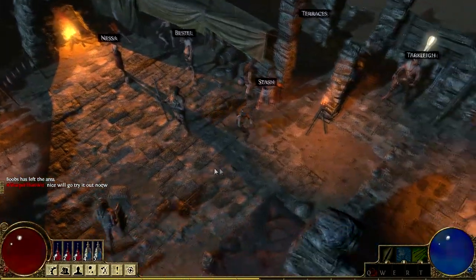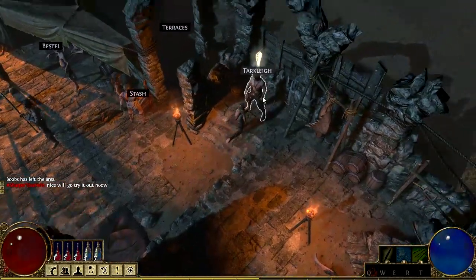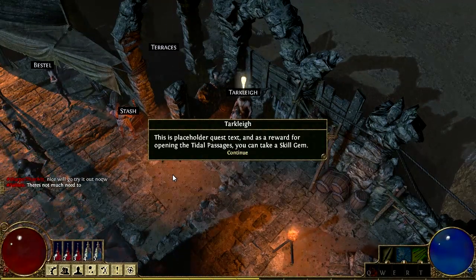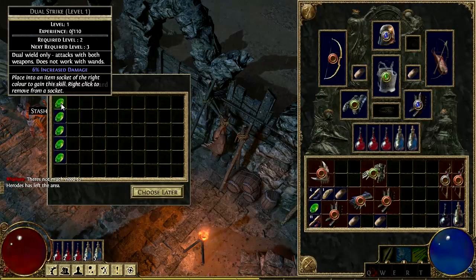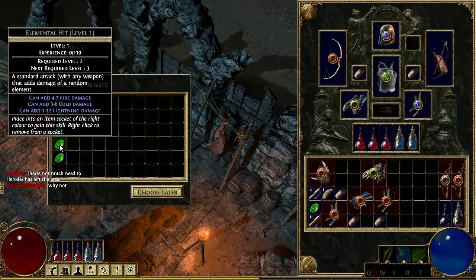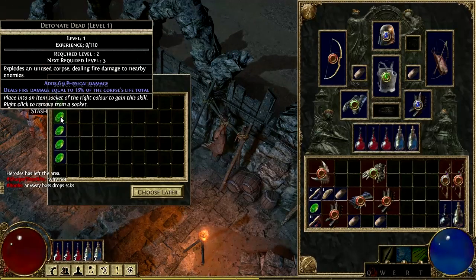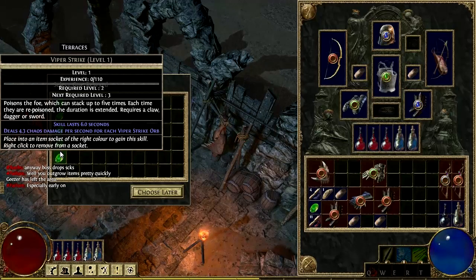Hey, geezer, what's up? Medusa, hello. Hi, Hassy. Tarclay — 'As a reward for opening the tidal passage, you can take a skill gem.' Dual strike — that's not going to help me very much. That sounded more like Tarclay's voice, doesn't it? Although I don't think he said anything about a placeholder.